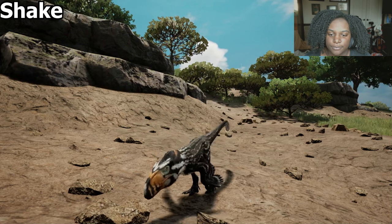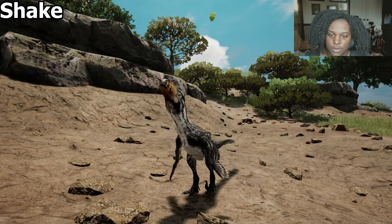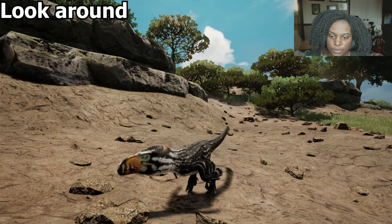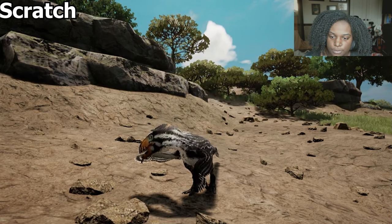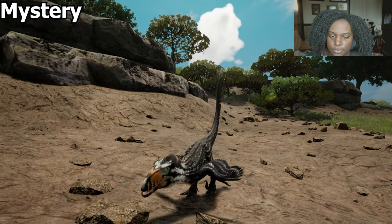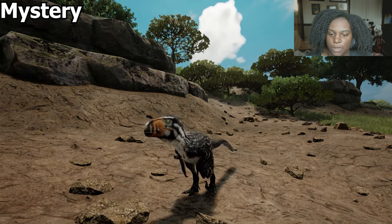Shake — head wiggle, body wiggle, tail, feathers. Look around — very curious, very inquisitive. Scratch — preening both feathers, slight wiggle. Mystery — the bow with a little wiggle, kind of like the courting display.